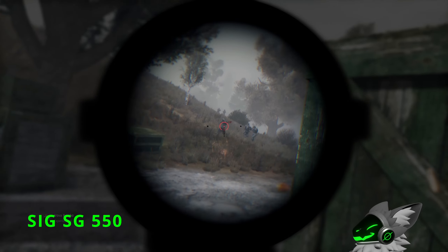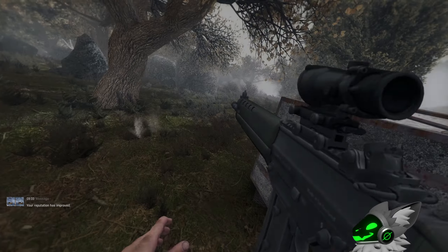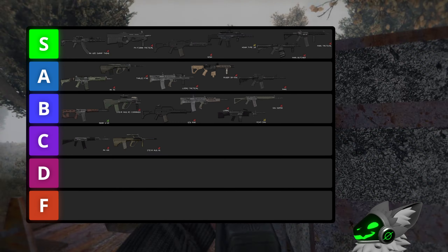Onto the SIGs now, and first is the SIG 550. This gun isn't too great — it has 30 rounds and an okay fire rate, but suffers from a bad sight selection. Overall this gun is serviceable but not much more, so it will go into B tier.